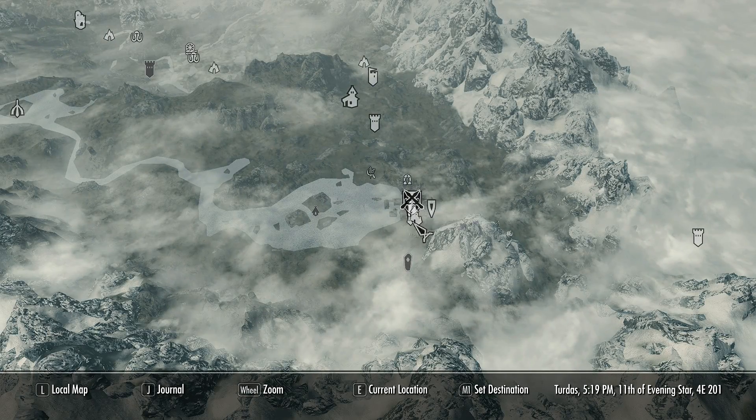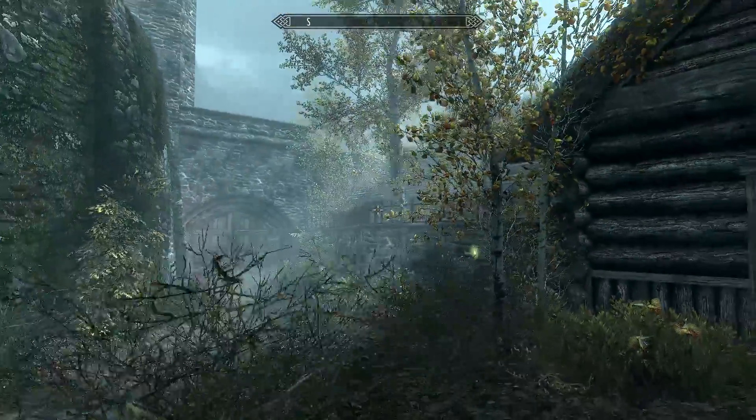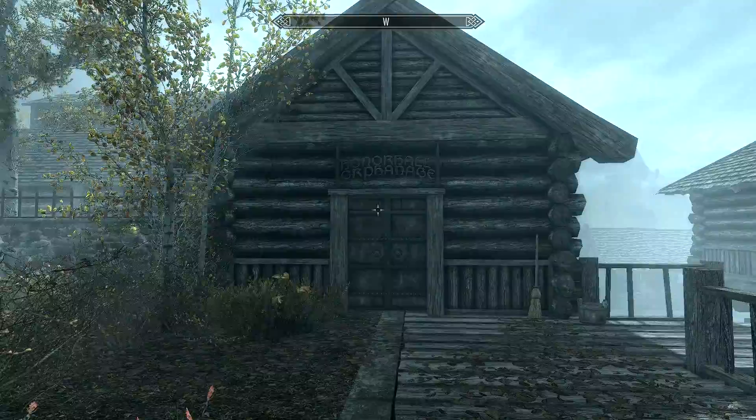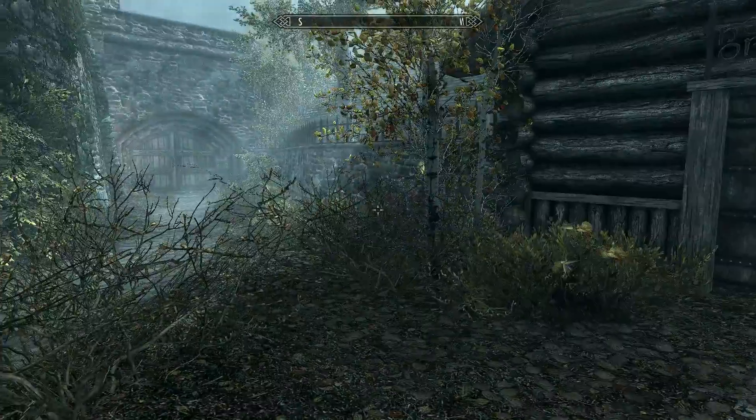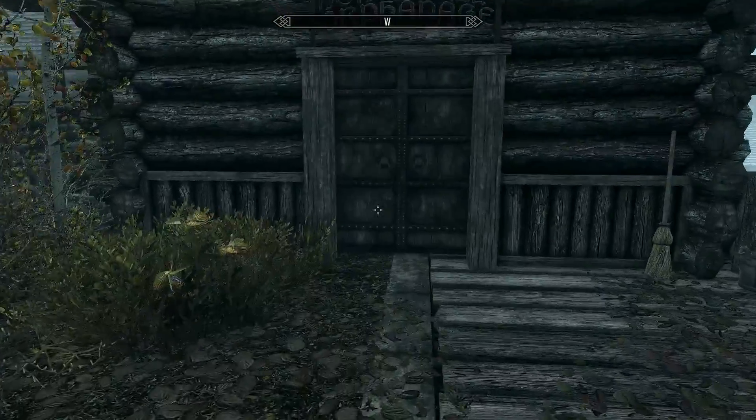The first place I'm going to recommend you go to find children is Riften, at the Honor Hall Orphanage. You can only adopt children from Honor Hall Orphanage if you've completed the very first Dark Brotherhood quest, where you go and kill Grelod the Kind.